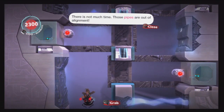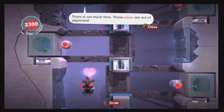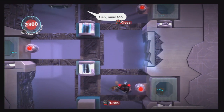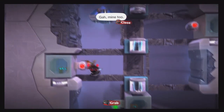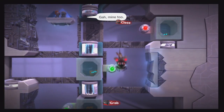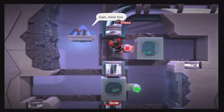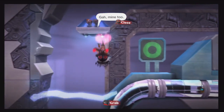Over here, this is a tube that we have to make sure these guys get out of. What you should do is be mindful of the electricity and pull these tubes back into the right place. Get the one tube, then the second tube, and then the third tube. Boom, we got all the tubes and now all of our sackbots are there.